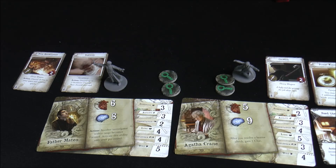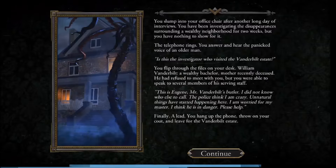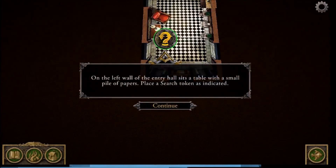Back in the app, we get flavor text and setup information, then begin the scenario. The car rattles up to the estate and we see the entry hall. We set up tiles, place our investigators, and put different search and explore tokens out onto the board as instructed.